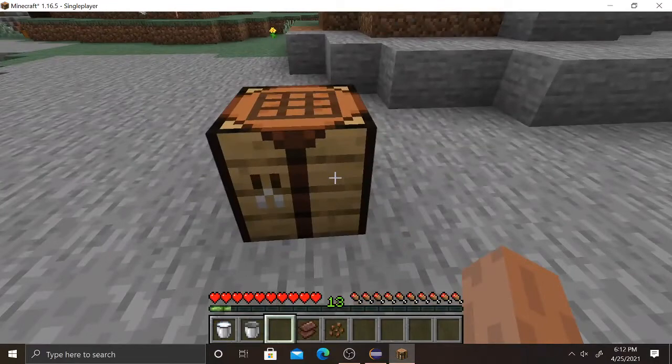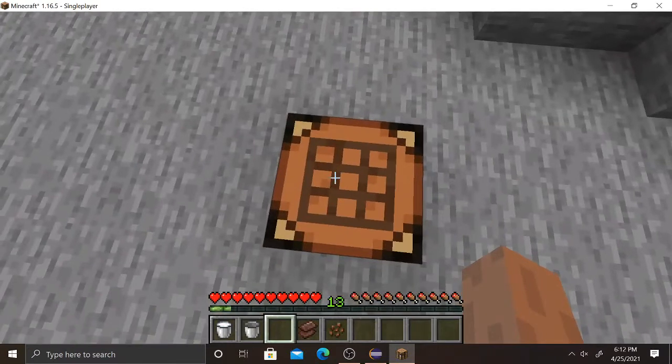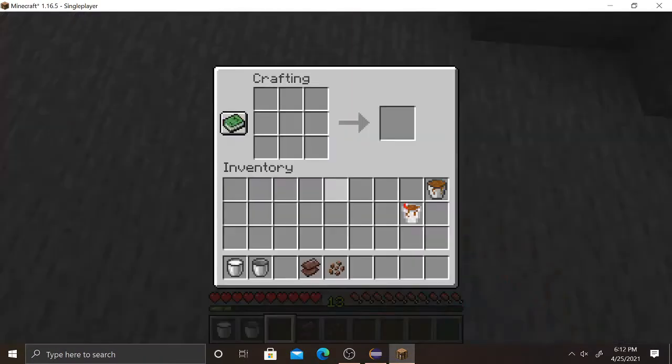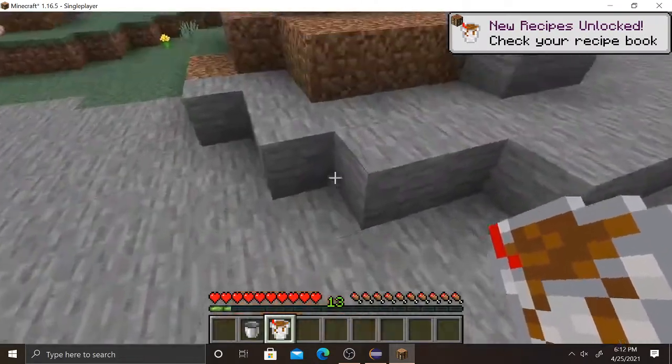So you say to yourself, wow, that chocolate milk was really good, but I have these netherite scraps and I've really been wanting to drink them — they look so tasty. Well, lucky for you, you can make your chocolate milk extra chocolatey. Boom. And you even get a straw when you do that, so it's a big deal.